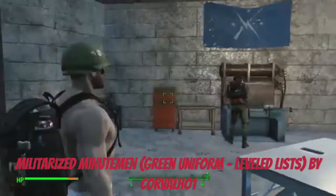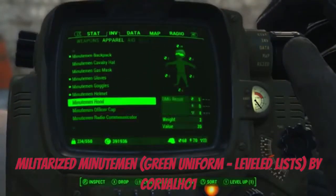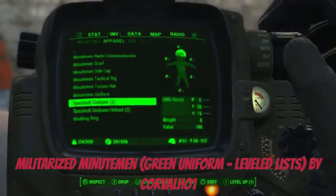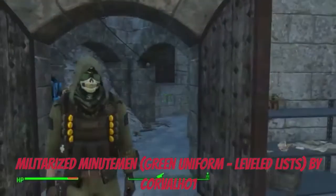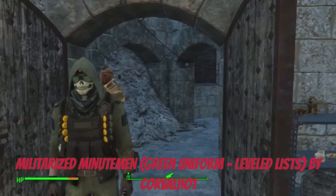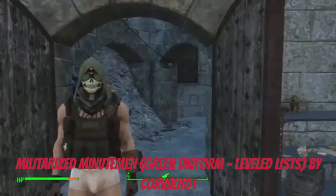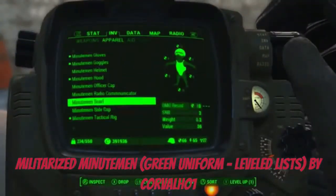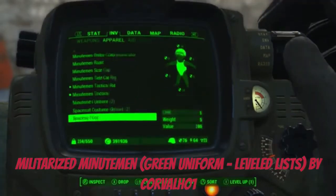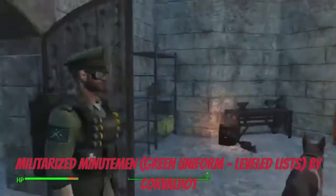There are goggles, a helmet, a hood — pretty much a full set. And there's a uniform that looks really cool, plus an officer cap.